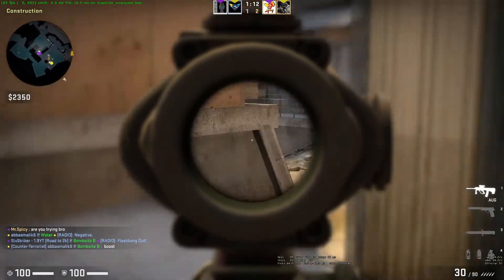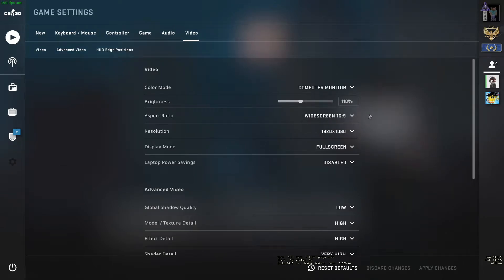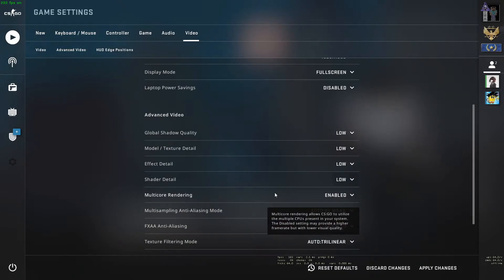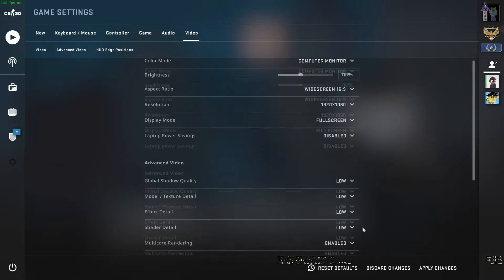The first thing I want to do is go to settings in CSGO and get the basics out of the way. In video settings, if you play at 1920 by 1080 widescreen 16 by 9 like I do, turn basically everything to low — texture detail, model detail, effect detail, no global shadow, shader on low. Leave multi-core rendering on. Turn both anti-aliasing modes off to none, and disable that as well.